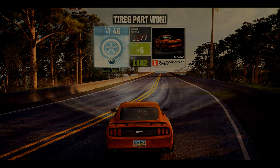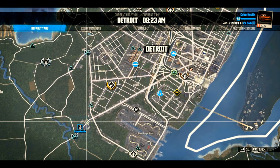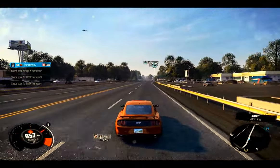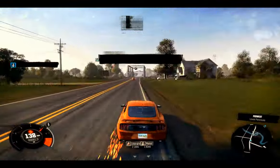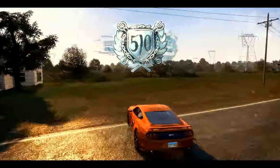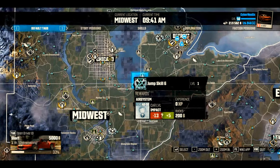The jumps are honestly the easiest ones you can do. They're pretty straightforward — you just get a little bit of room, hit the ramp, and you're good to go. It gives you a random part every time, so if you want to repeat it just keep going and you don't have to worry about anything. Platinum — simple as that. It's an ECU part. I could have got higher than 40 but I didn't feel like redoing it just for the sake of the video.